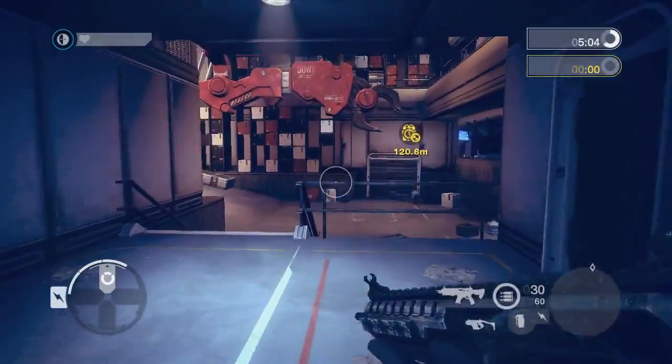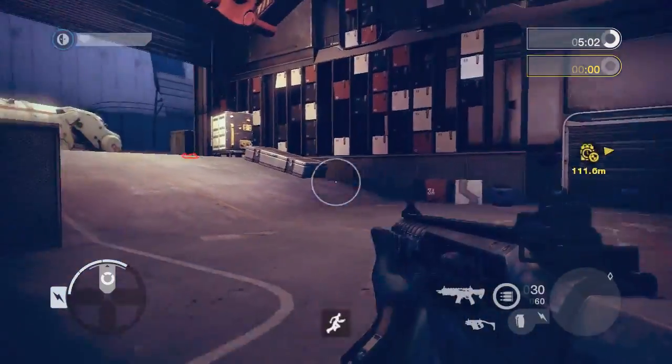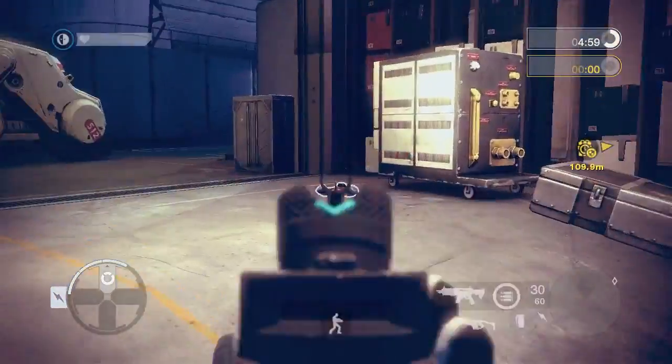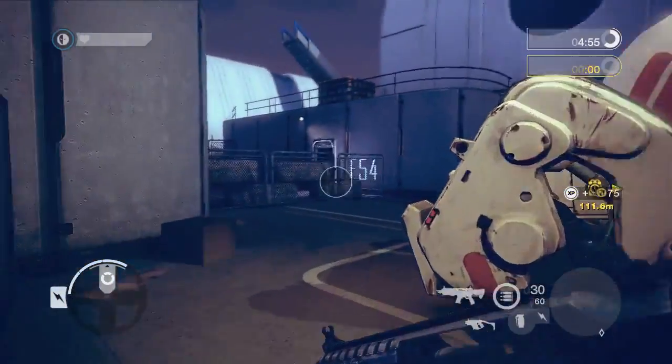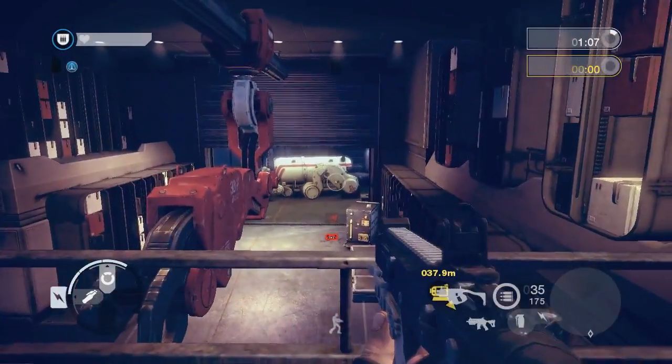Operatives can always see enemy mines. If an operative iron sights for a short time on a hidden mine, it becomes visible for his entire team and is marked on the radar. Once spotted, they can also be destroyed.